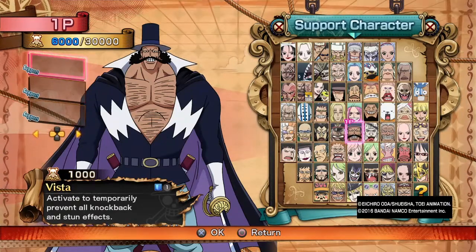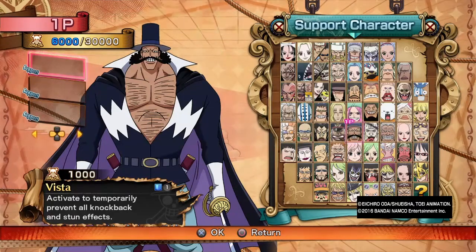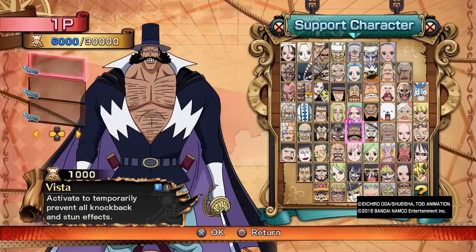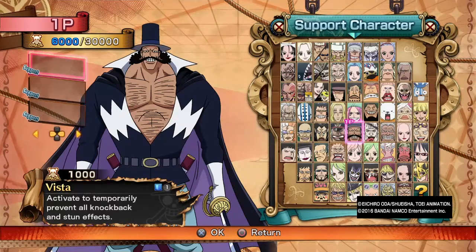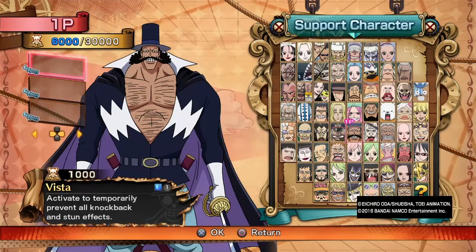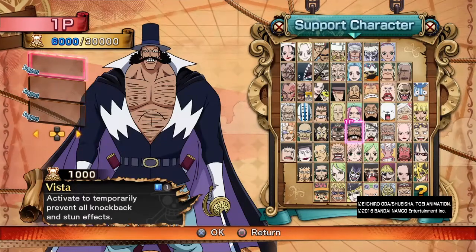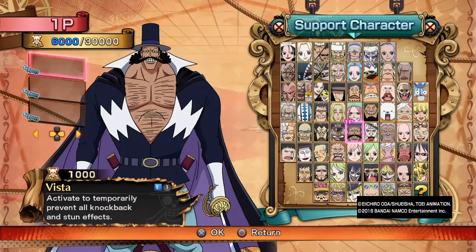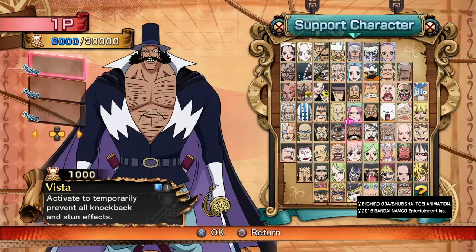Vista being a 1,000 point support, you have to kind of work around it when you're building a team. It's not a support you're just going to slap on your team, because there are other supports you can use to give your team more viability when fighting your opponent. Vista support is more situational. You need to debate on how you're going to use the support when fighting certain teams. If you're going up against a team that relies strictly on combos, Vista support works really well. If you're going up against a team that relies specifically on ranged moves, Vista support can do pretty well — depending. Because if you have a support character that has a hard time getting in, Vista support really does help them get in.